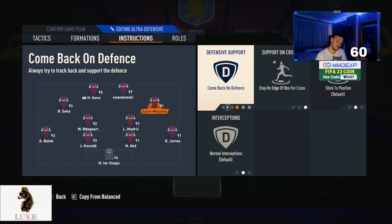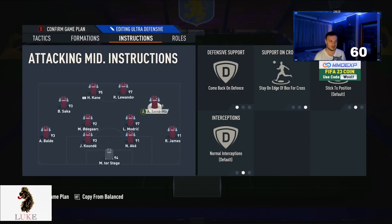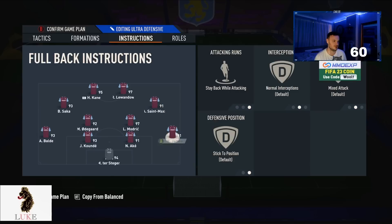Both my LAM and RAM are on Stay on the Edge of the Box for Cross — I leave them there for trivela shots. If you don't use trivelas, put them on Get Into the Box for Cross instead, which creates more danger in the opponent's box and more chances to score.